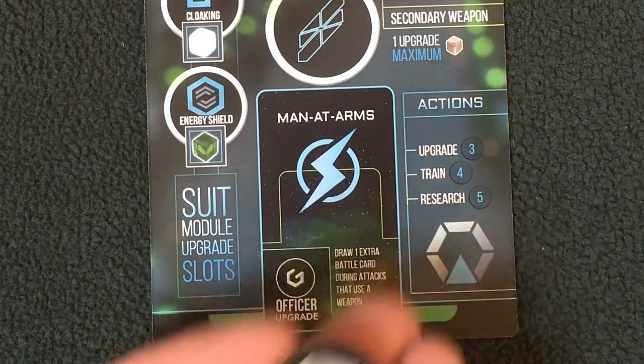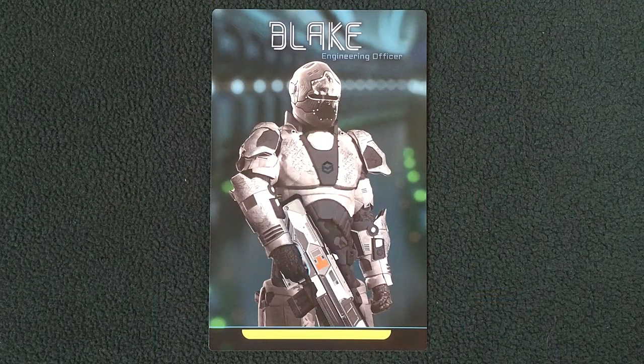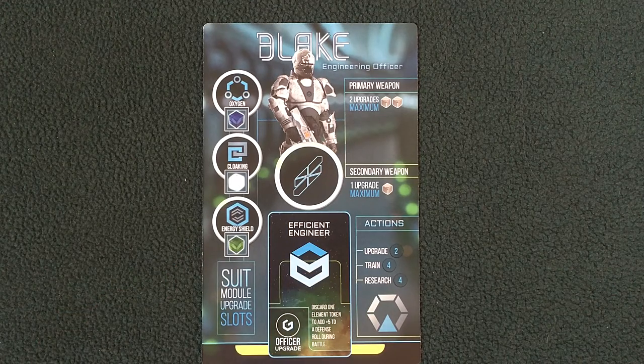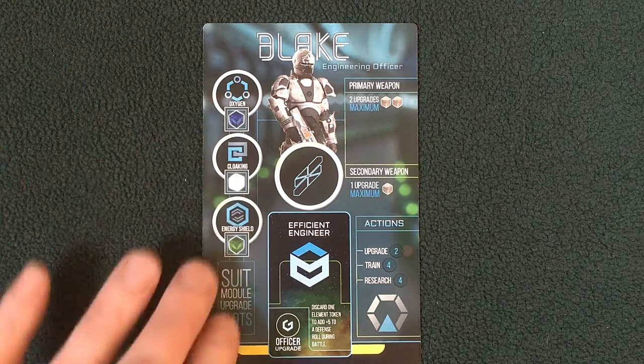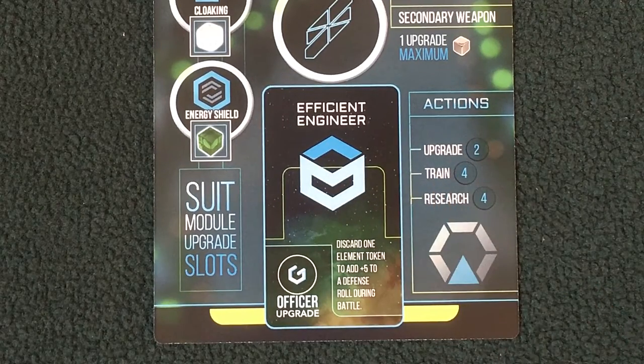Garrett is kind of a brute — he doesn't research as well as other officers. These numbers correspond to the number of action tokens used to perform each action. Blake is the engineering officer. Blake's special ability is 'Efficient Engineer': Blake can discard one element token to add plus five to a defense roll during battle. If he has element tokens picked up during missions, he can use those to add defense. Blake's actions: upgrade for two action tokens, train for four, and research for four.